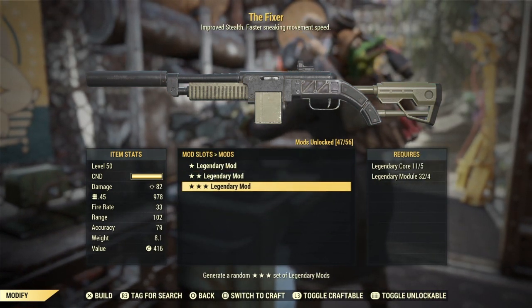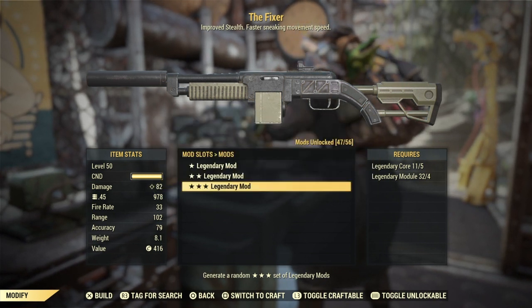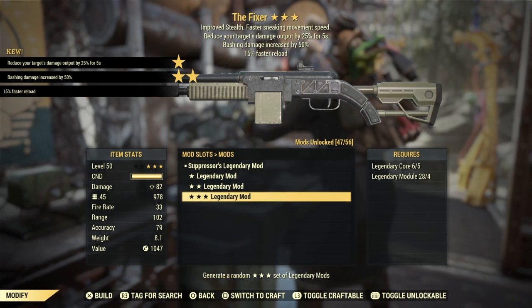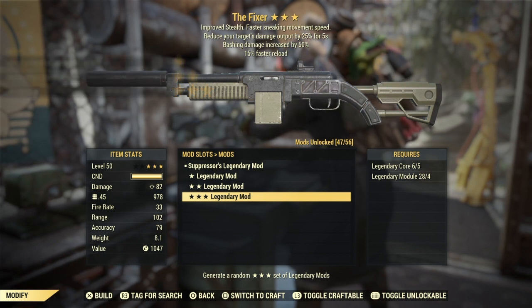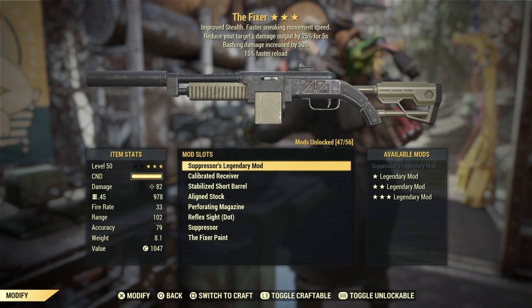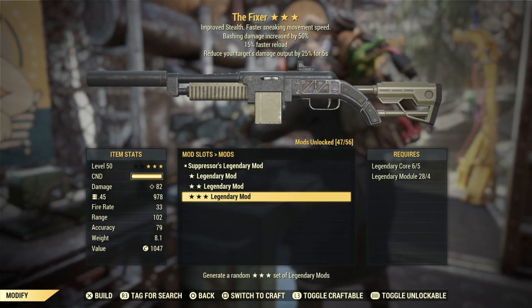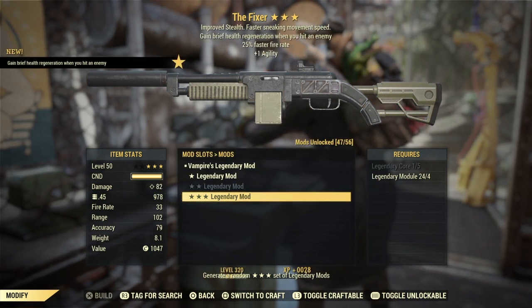Of course I still don't have one — still looking for it. The RNG on these things is terrible. Suppressors with bashing — anything I get with bashing I'm immediately going to scrap and/or re-roll, because that is the worst perk on any weapon you can get. Don't buy those.